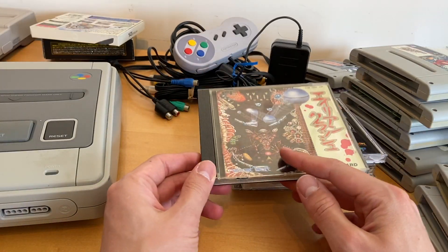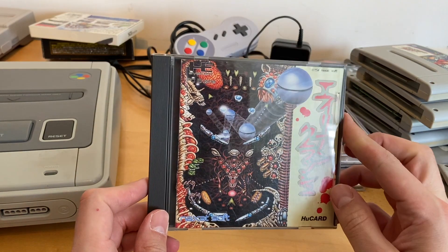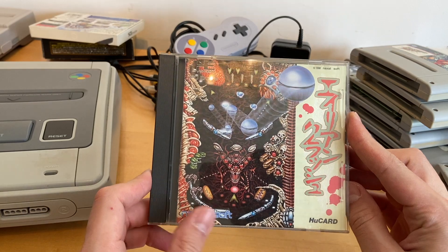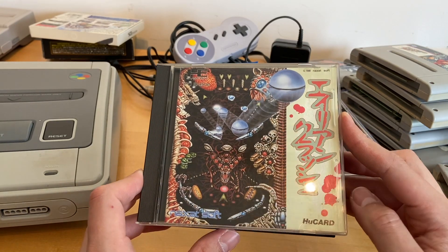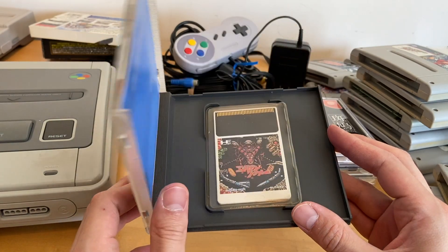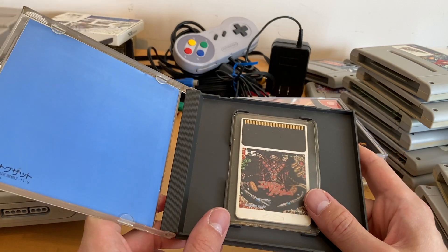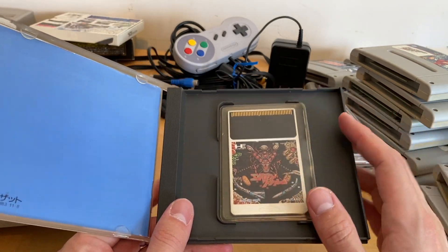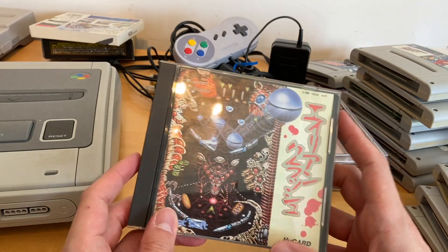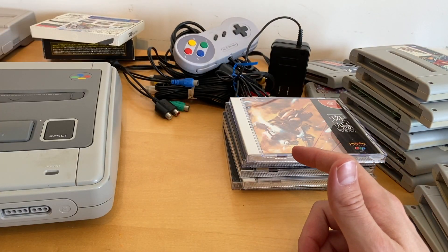That brings us to Alien Crash — I'm not sure which one it is, but this is a Naxat Soft developed game and I love Naxat Soft. I've thought about doing a complete set of their games, although I'm pretty sure Hyper Duel is like a $400 game so that's not happening. But of all the PC Engine games I bought as I was leaving Japan, I think this is the one I was most looking forward to actually playing.